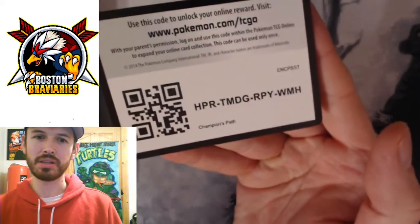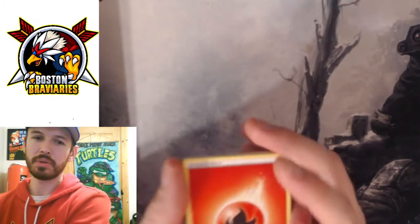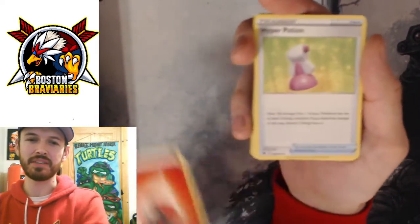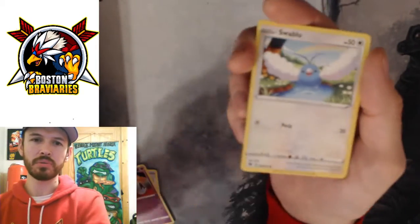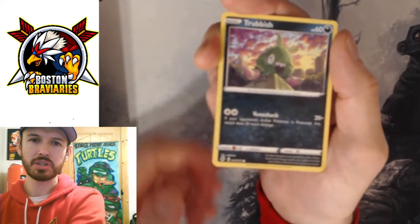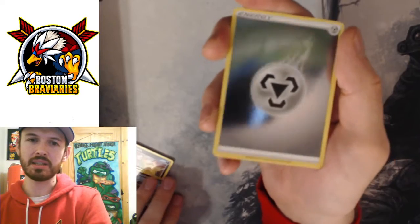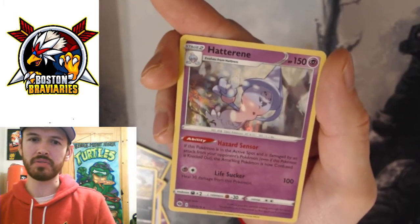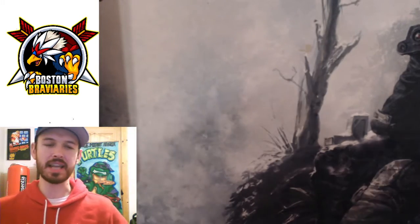Alright guys, we got another code card. Let's see what we got: Fire Energy - could that be a sign? My boy Poke Card Collector likes to say that's a sign, although he says it's only a sign. Swablu, Vulpix, Trubbish, Roly-Coly, Galarian Zigzagoon. Nice Steel Energy, I like that. And a Hatterene - we got the reverse hollow last time, this time we get the regular hollow. Alright guys, two packs down, three to go.